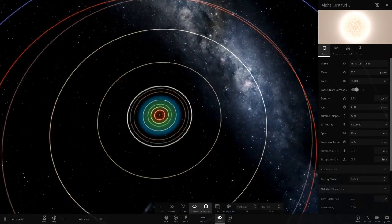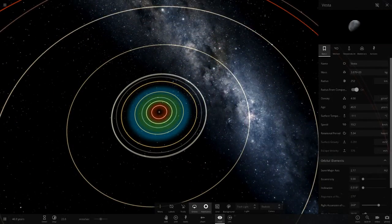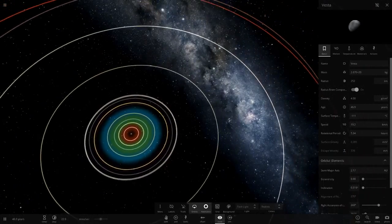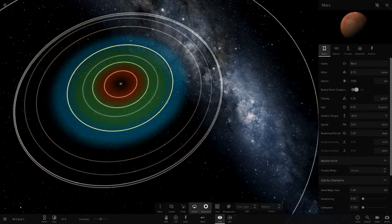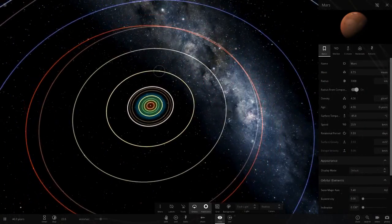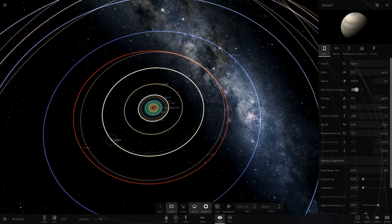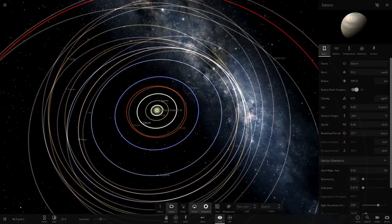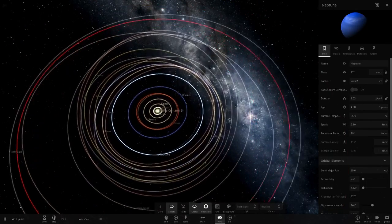Mars is at minus 85 - colder than normal as well. Jupiter is at minus 178, Saturn minus 200, Uranus minus 221, Neptune minus 230 - all a little colder than usual.